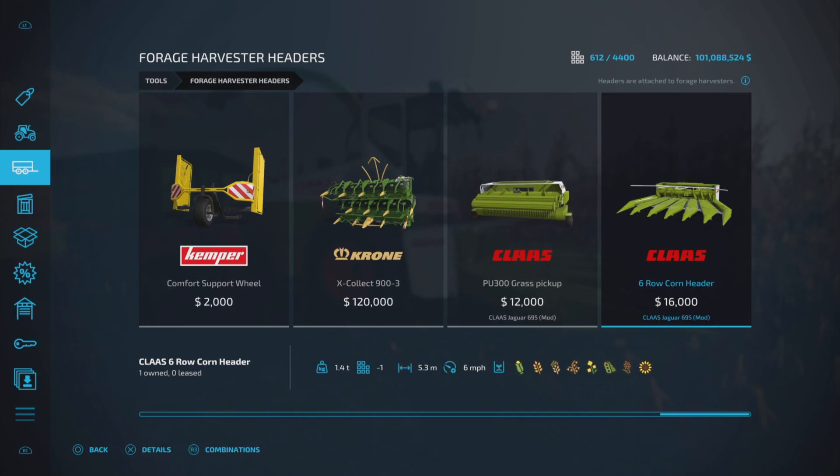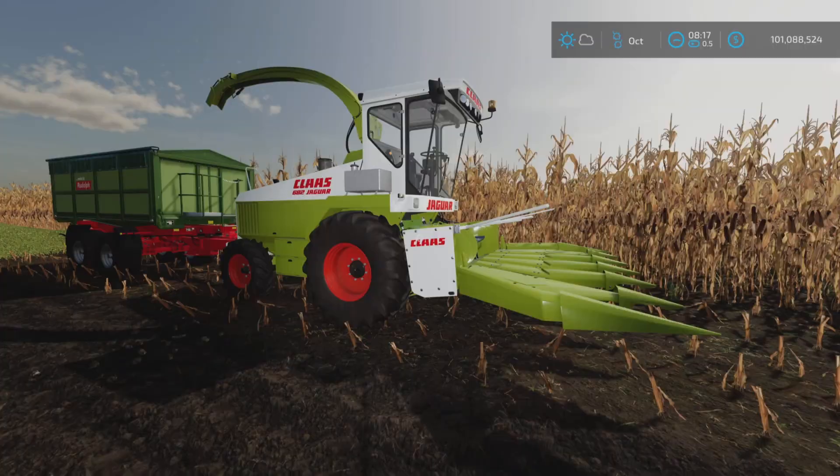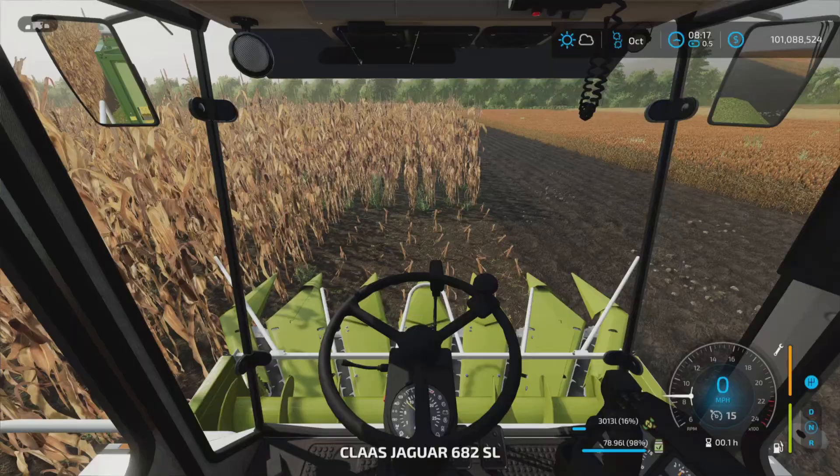Then the six-row corn header at $16,000, 1.4 tons, 5.3 meters in width. It will do all your regular forage harvester type crops, and it is what it is.